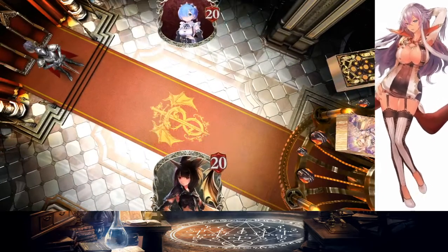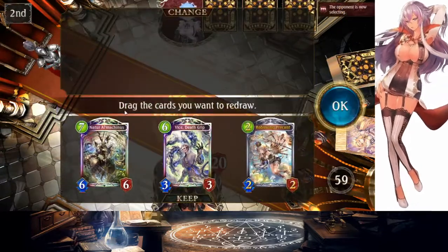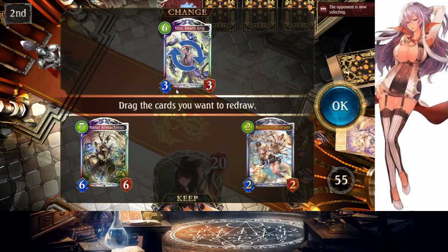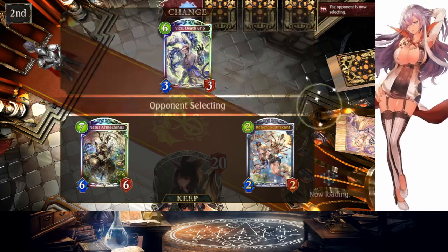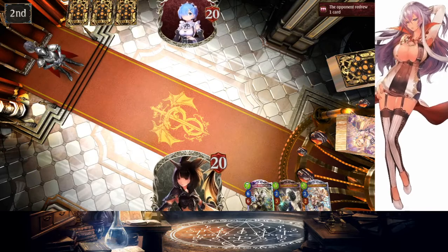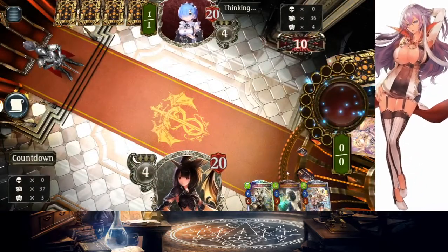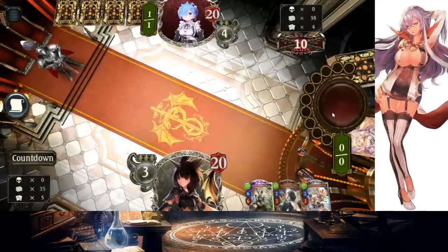Blood matchup — we're going second. Can we even beat Blood going second? I don't think so. Whether he's playing Machina Blood, Avarice, Natura, or Burn Blood, we're still in trouble. Those decks going first are so hard to beat. We've got Limonia — that means we can get turn 6 El Machinas. We've got Confectioner to give us Natural cards. It's Burn Blood — okay.